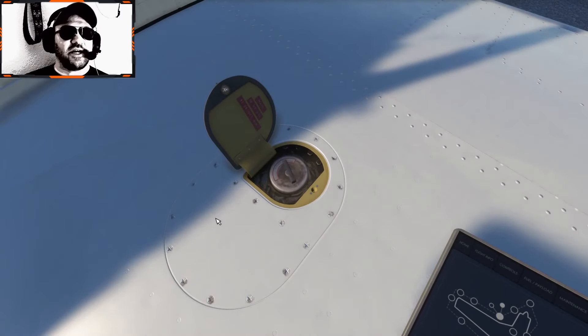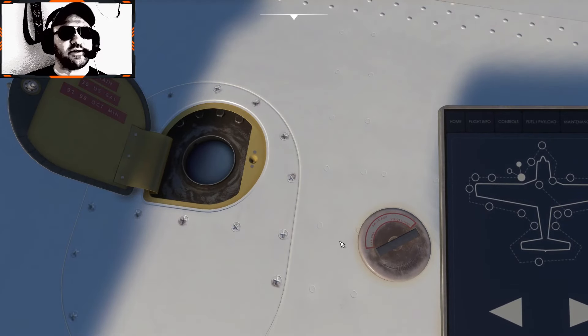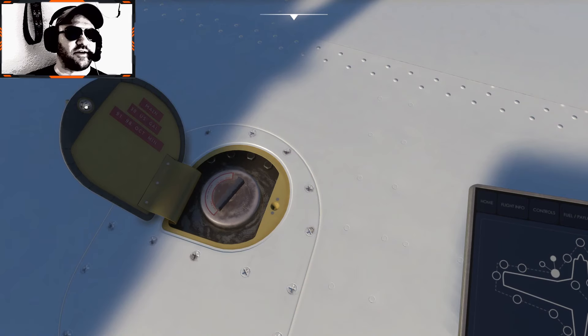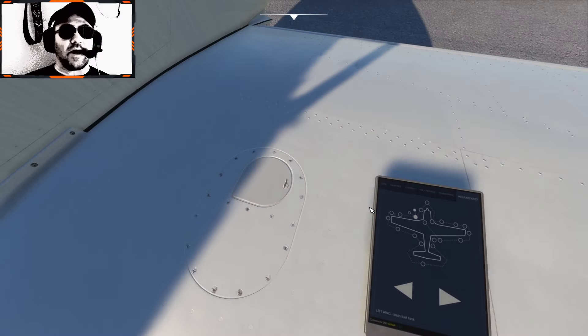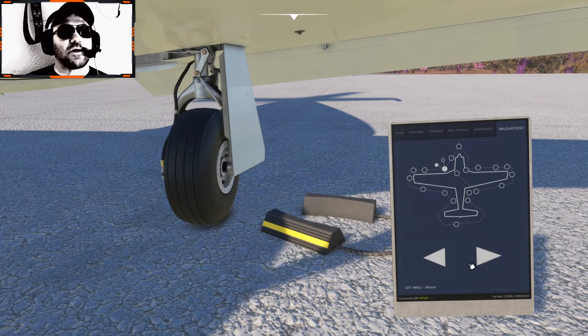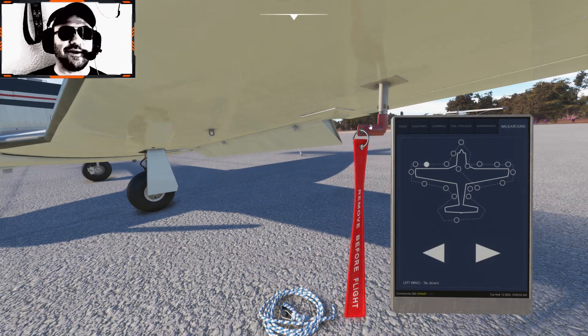In 2020, the first airline pilot in history with type 1 diabetes got his airline transport pilot certificate — that's a big historical thing. And I have type 2 diabetes. The requirements actually aren't as stringent as that, so it should be possible to pull this off. It's going to take a lot of hard work, though.